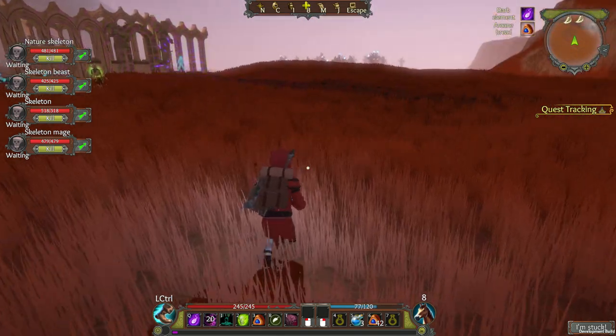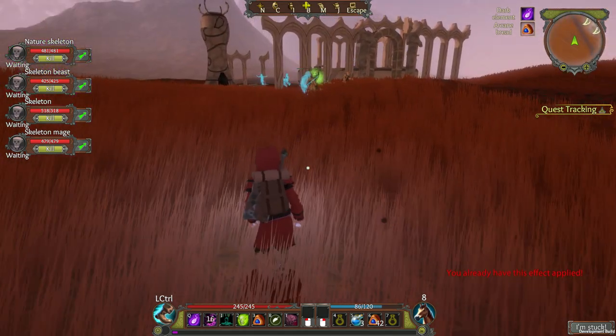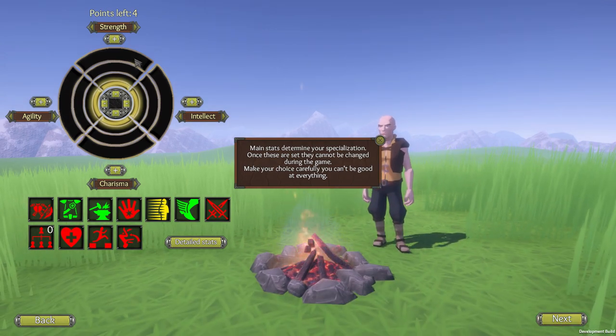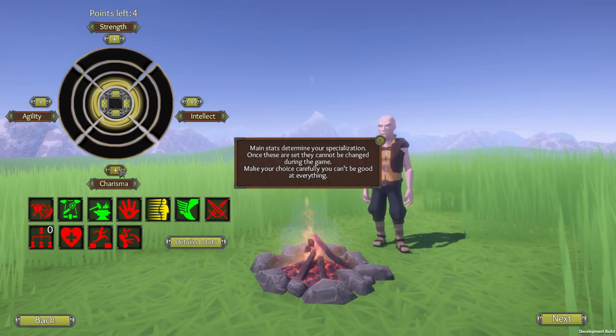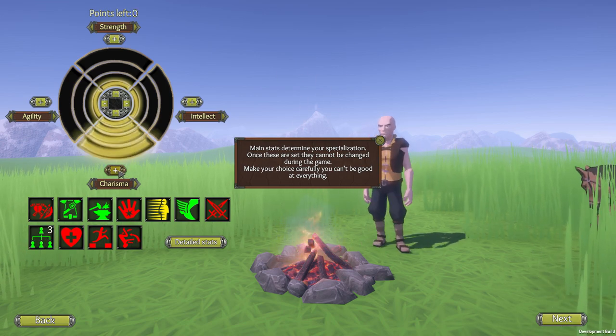His game is called Gedonia and it's an open world RPG with very good necromancy and minion mechanics. When you're designing your character you get to assign some attribute points. The attributes are strength, agility, intelligence and charisma.